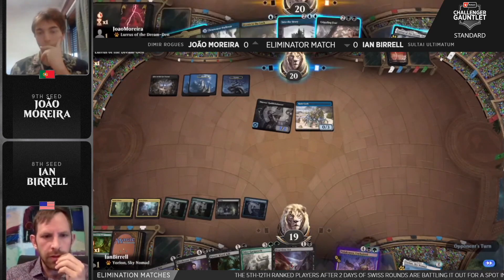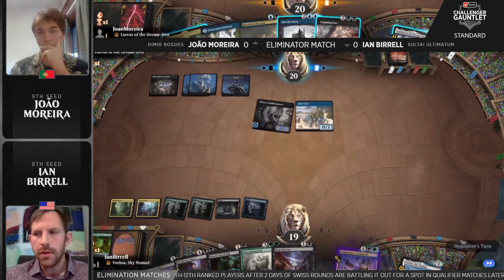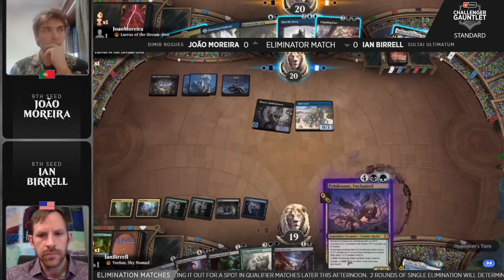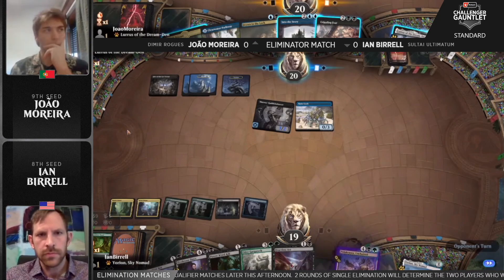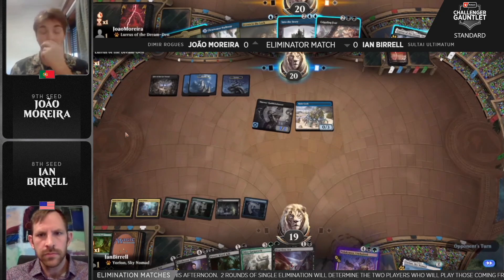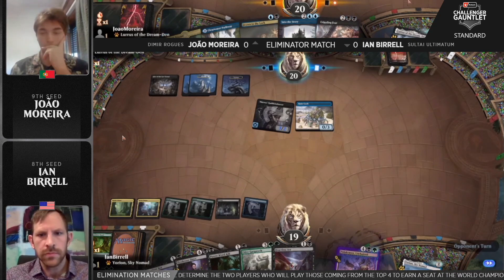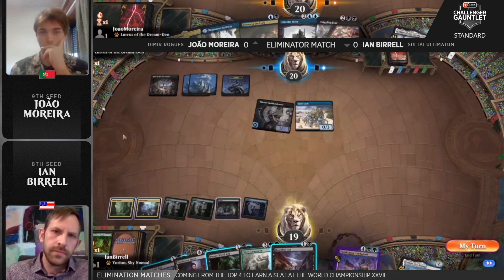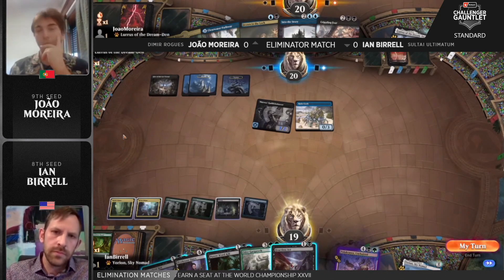The two Clings are in the sideboard — those are definitely coming in to deal with these powerful creatures — but for now it just has to beat it the old-fashioned way with removal or counterspells. Drown in the Lock doubles as both removal and a counterspell — the bane of everyone's existence for a little while in Standard. No kidding.